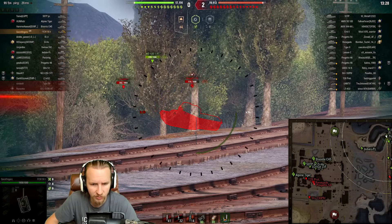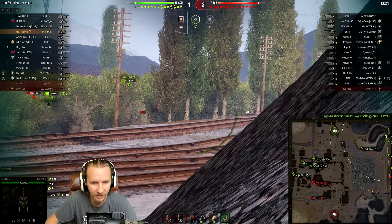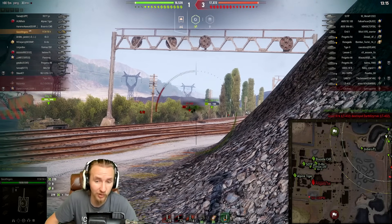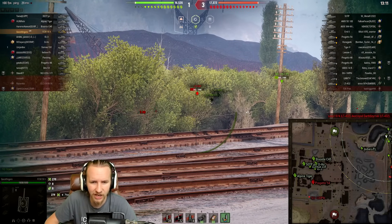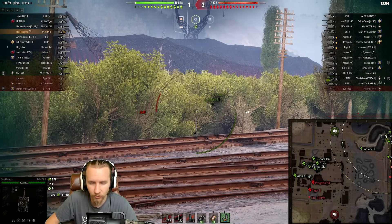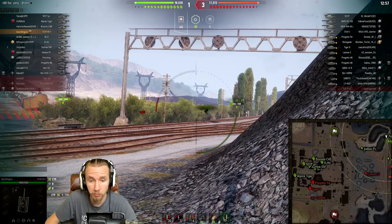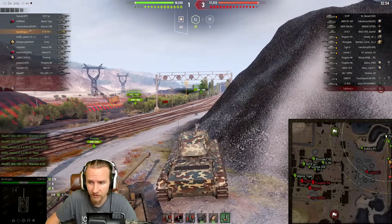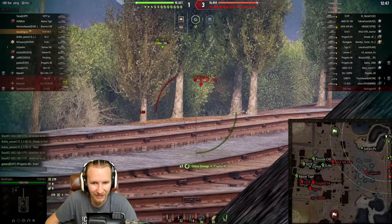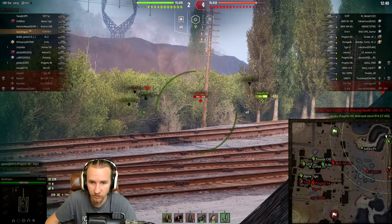The Progetto exposes himself and I manage to put my first shot in. I'm blind firing, even though we have some big bloom on that gun. My ammunition is dirt cheap so I don't need to worry about that, and I keep blind firing where the Progetto and the G.Sav might be. This game is looking incredibly bleak — they've managed to get a foothold with vision. Our Progetto seems to be going in, and we're trying to pick off the LT-432.